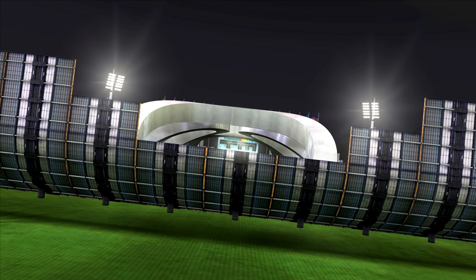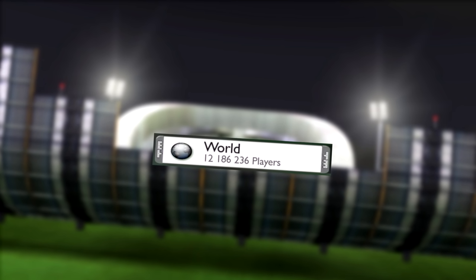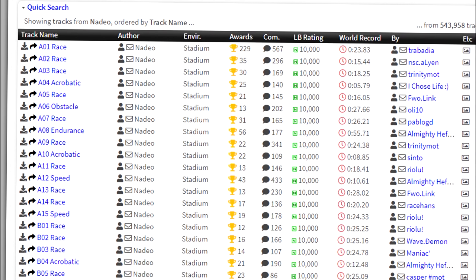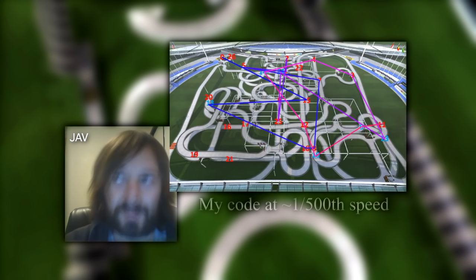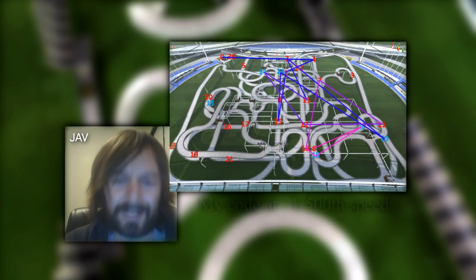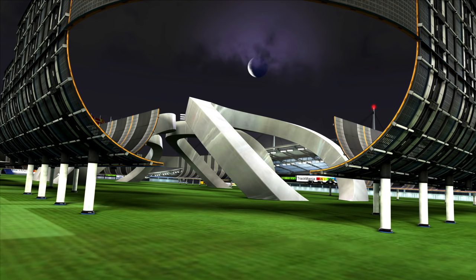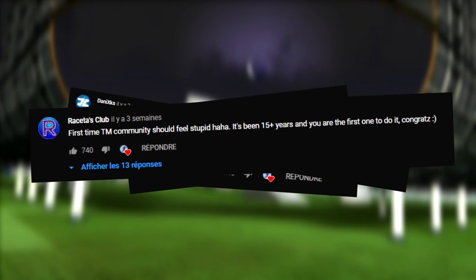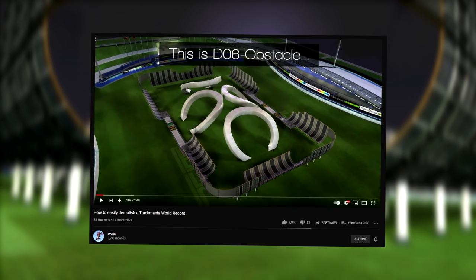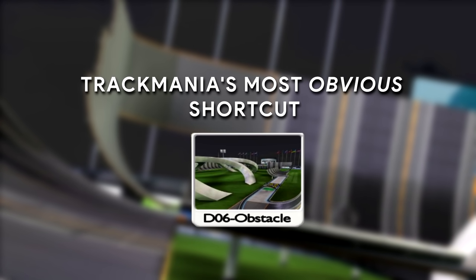Trackmania players don't get surprised too often. In the world's most competitive racing game, with millions of players and a record history spanning over a decade, we'd like to think that the tracks in Trackmania Nations Forever have become somewhat optimized. But in March of 2021, a stunning new discovery sent shockwaves through the Trackmania community, when a painstakingly obvious shortcut that had been hiding in plain sight for 13 years was discovered. This is the story of the shortcut on D06 Obstacle.